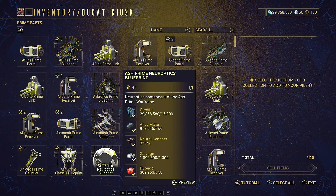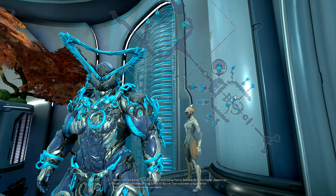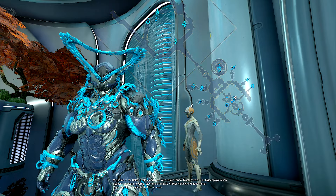You have a choice as to whether you want to sell your prime parts for ducats or trade them for platinum. Technically, if you get a complete Warframe and sell it for 100 platinum, you can probably get a primed mod that way too. And that is it in a nutshell: sell prime parts at the kiosk, visit Baro Ki'Teer every two weeks, and then you can purchase your primed mod.